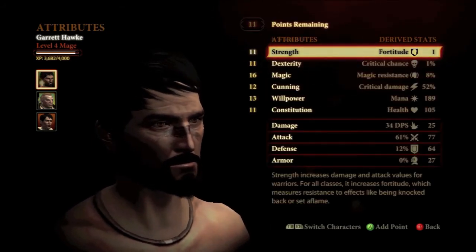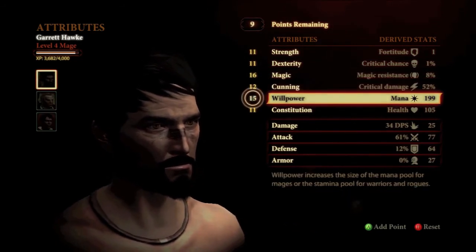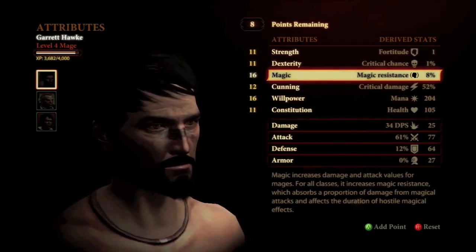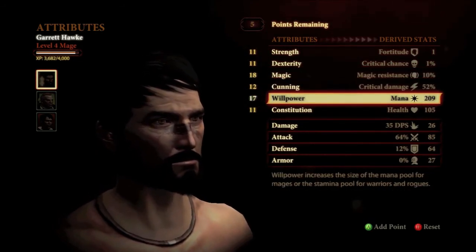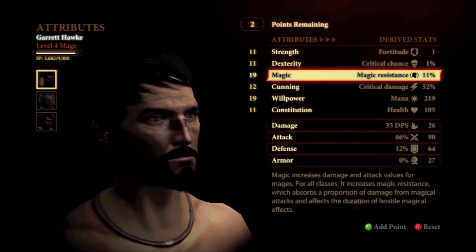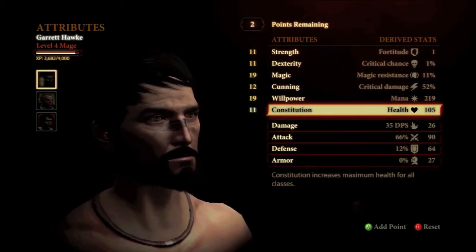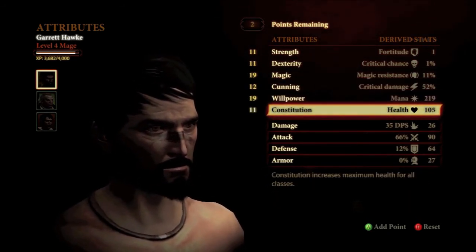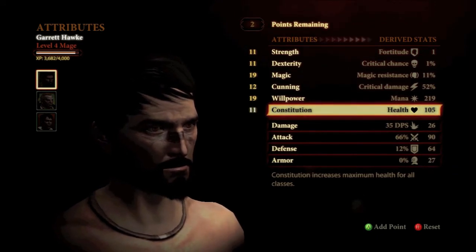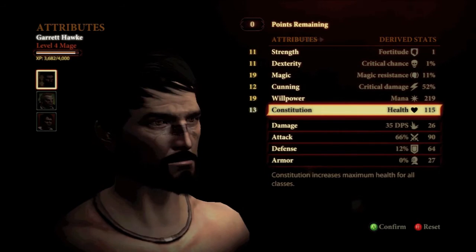Of course, being a mage, your two major attributes that you'll want to be concerning yourself with are willpower and magic, and you're just going to want to keep these even. You get three points when you level, so you do two in magic and one in willpower, then the next level two in willpower and one in magic — that's what I mean by keeping them even. Also, you'll need some constitution because you'll be having some enemies hitting you sometimes, so definitely incorporate constitution into your build, especially if you're playing on a difficulty higher than normal.